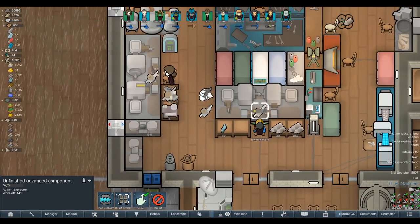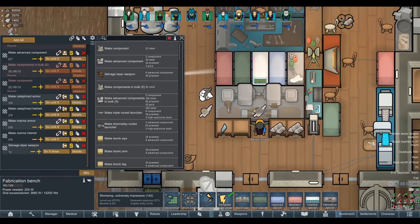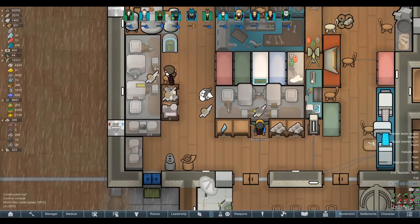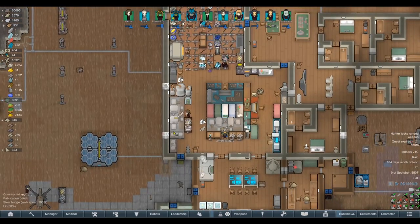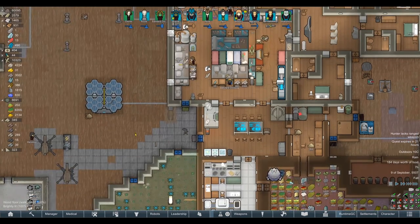They seem to be a little bit caught up in jobs — they're absolutely all over the place with it. During the meantime, they have finished one level of the laser weapon research. The final one is the 16,000-point ultratech laser weapon, which I don't even know that we're ever going to get up to, to be honest. But we'll let them carry on as they are right now.